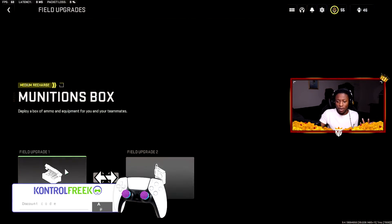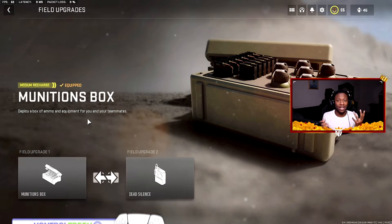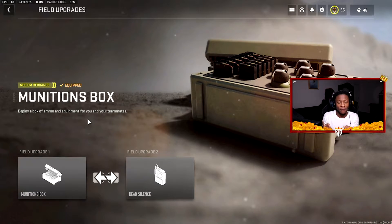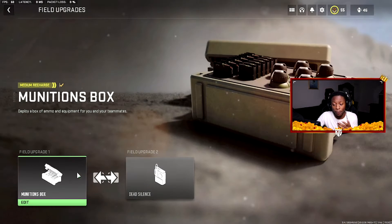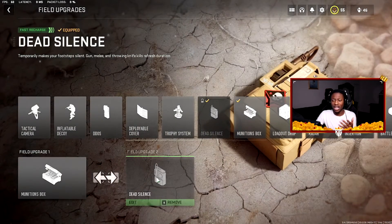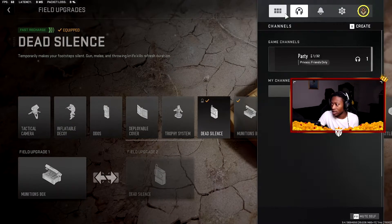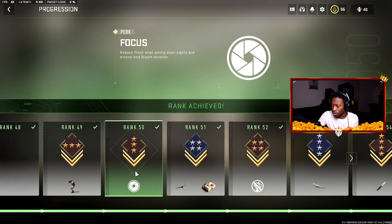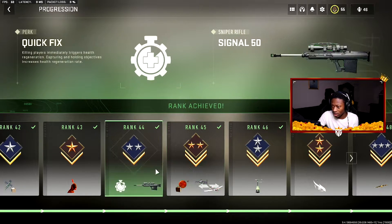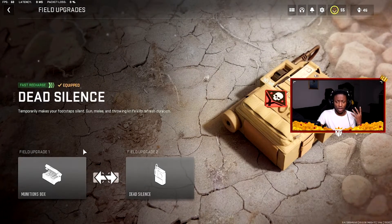There are a lot of field upgrades in MW2, and you can also use two field upgrades at once. In MW2019 you could do the same thing — choose whichever field upgrade is needed at the time. To unlock Field Upgrade Pro, which lets you use two field upgrades, you need to reach rank 45. If you're not rank 45, you won't have the option to use two field upgrades in one game.